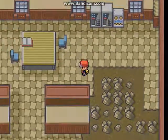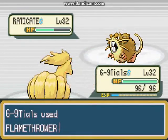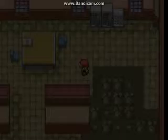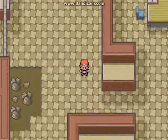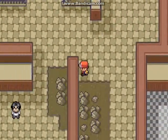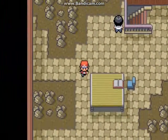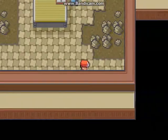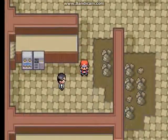The Grimer and Muk are pretty high leveled in this part. Let me try killing it with Flamethrower — okay, that's not gonna work at all. Let's try another Flamethrower because it's the only attacking move I have on my Ninetales. I'm like a little lost right now — I mean, who doesn't get lost in this mansion? Probably experts or people who play this game way too much. I'm gonna pause the video until I find out where I'm supposed to be going.